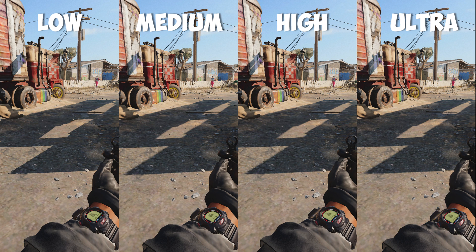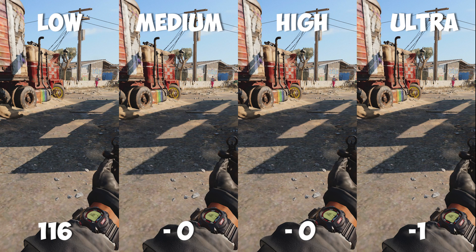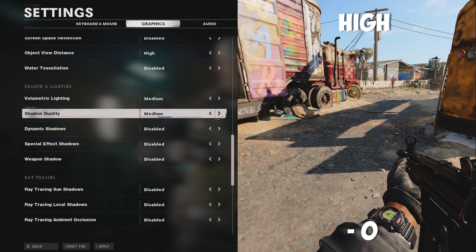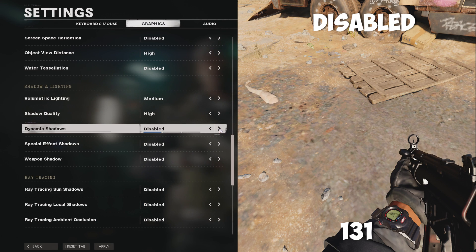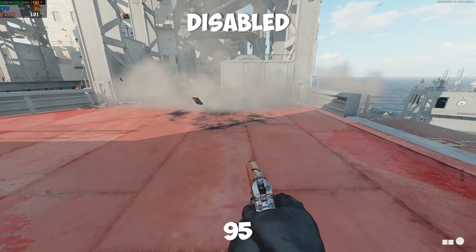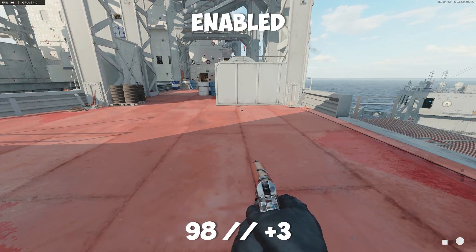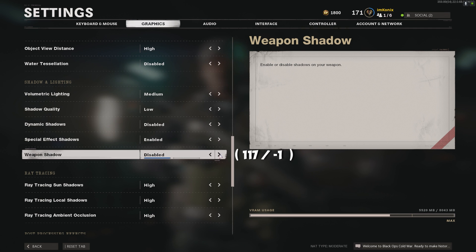Shadow quality is a weird one because it relates to dynamic shadows. When dynamic shadows is off, shadow quality doesn't change — it only dropped one frame when going up to ultra. Due to the fact nothing changes with shadow quality until it reaches ultra, we left it on high for testing. When we went to dynamic shadowing at disabled, we had 131 frames. Turning on self only dropped by 7, and turning on all dropped by 18 frames. I left dynamic shadows on disabled and turned shadow quality down to low. Special effects shadows on disabled gave 95 FPS, and when enabled it actually increased frames by 3 — not sure why, but I chose that one anyway. Finally, weapon shadow at disabled was 117 frames, and when enabled it dropped down one frame. I quite liked that, so I'm going to leave it on.